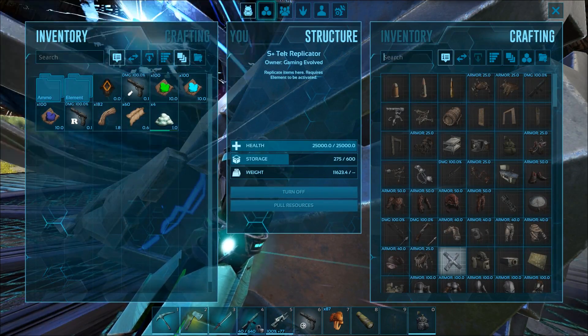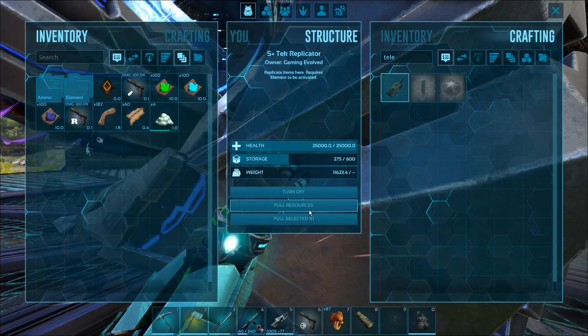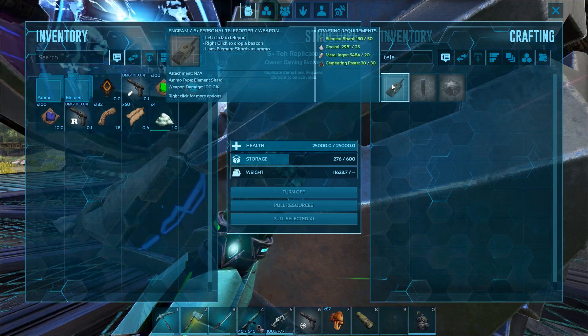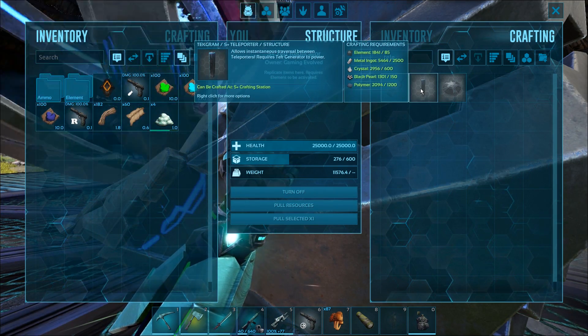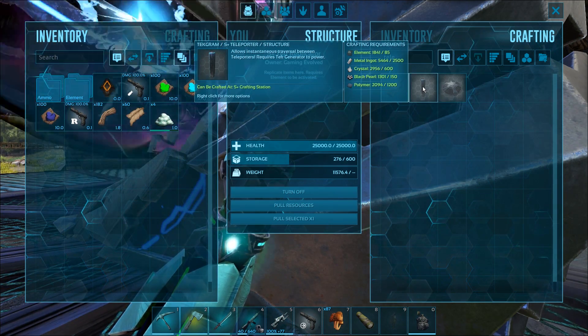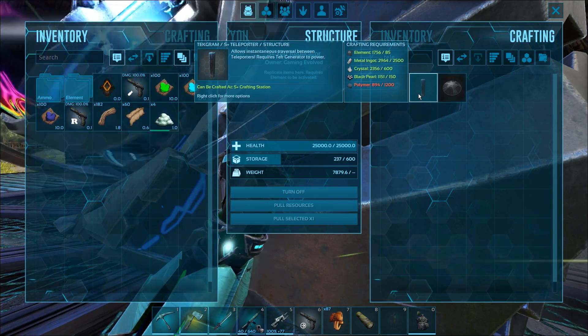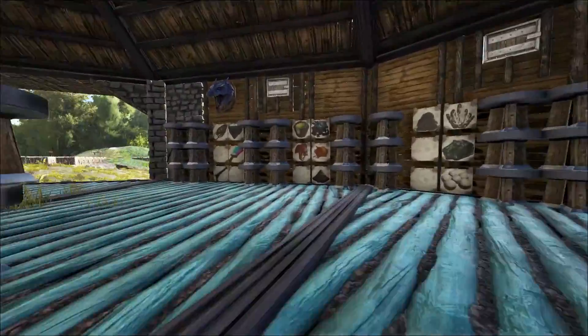So we're gonna just type in teleporter. We can also get this going if we can get the cementing paste. Oh, that's the normal one and then this is the little terminal thing that they made. Does it cost any different? No, it costs the same - are you kidding? Alright, we're probably gonna need to make another one of these at some point as well. We're gonna put one down at our underwater base.